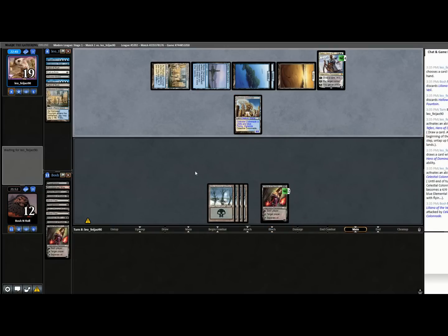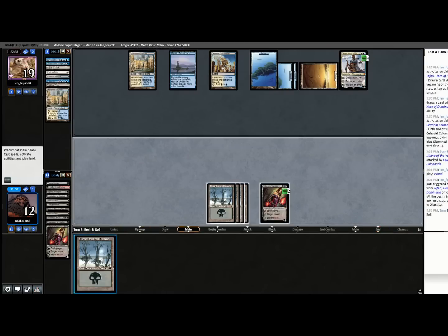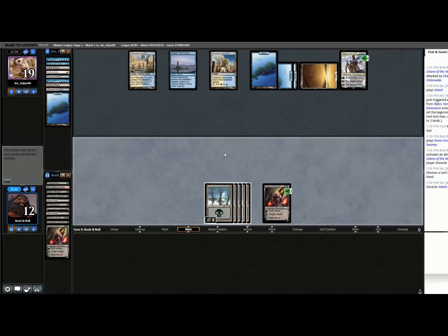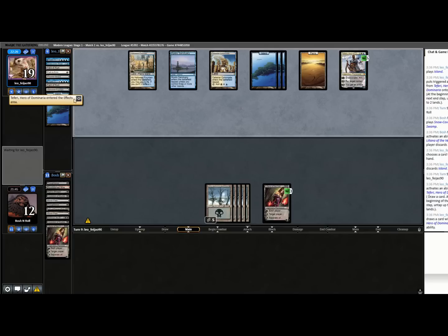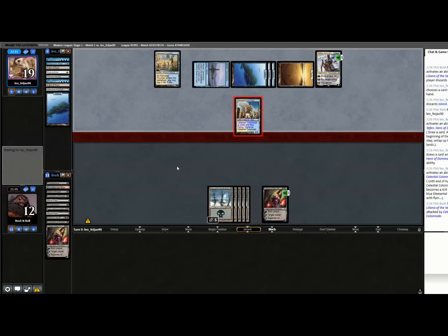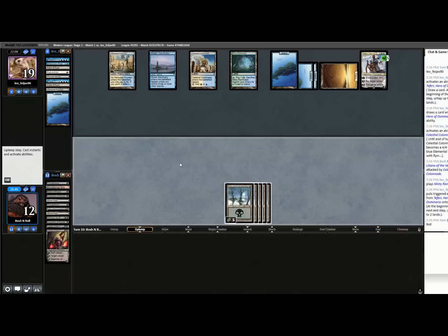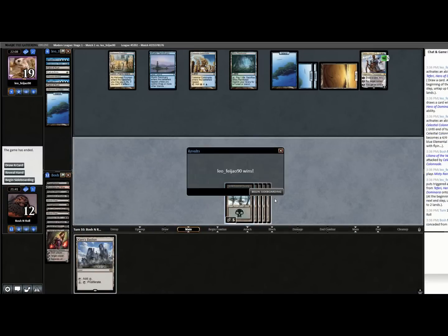I'm going to lose Liliana to Celestial Colonnade this turn, and then I'm just sitting on nothing against the Teferi. They didn't have any poison for me to proliferate — they didn't see a single poison card. So in this matchup, Vatmother is definitely coming in. I do want to Wrench their Mind quite a bit, and I might need the third Relic just because I'm cutting a lot of stuff. This is not an Ensnaring Bridge matchup, not a Dead of Winter matchup.